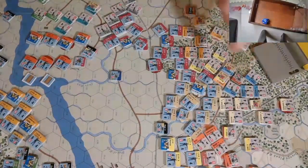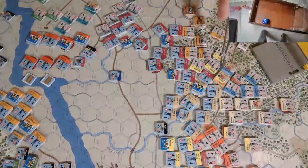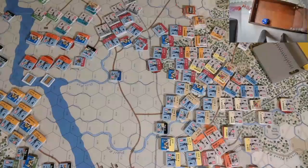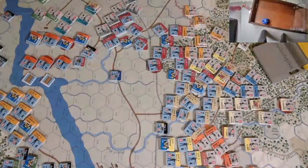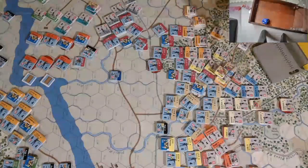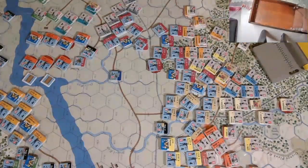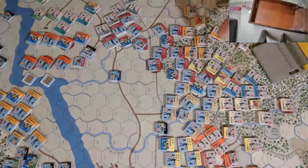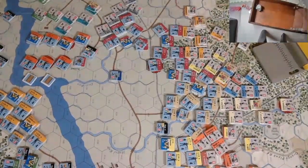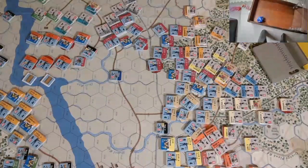Moving on to McClaw's activation. McClaw's artillery will take a shot at Brooks's First Brigade right here. He's a strength three firing in the open — plus one for range, so four. Nine with plus four on the dice: six plus four is ten, that's a cohesion test. Checking cohesion — he is okay, no damage done.